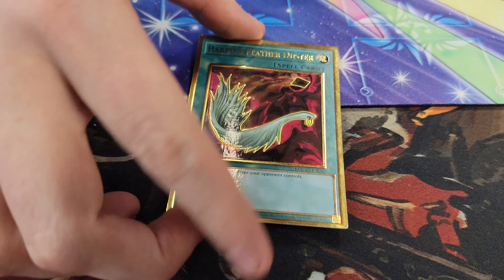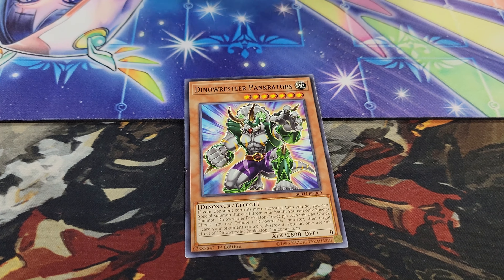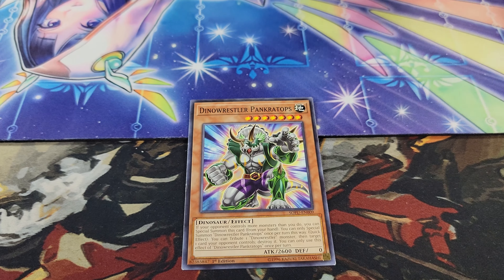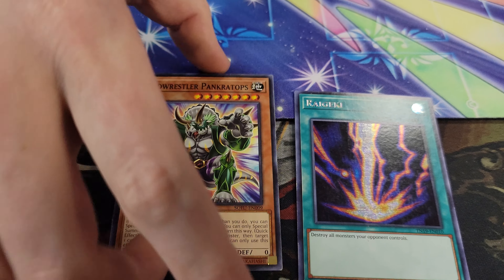Duster for control matchups. Pankratops, the Dinosaur, usually trades for two cards. It traded for an Arclight today, and then I used its effect to bait out the Baron negate, and then activated Raigeki.